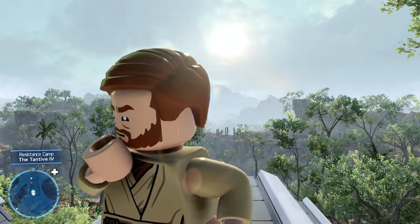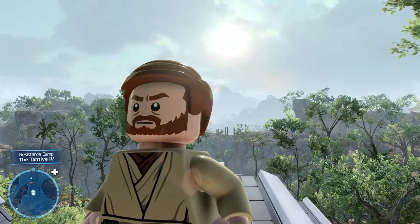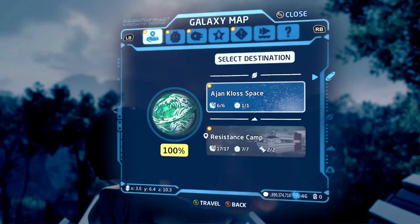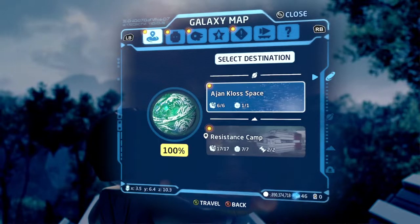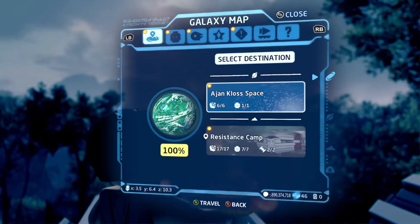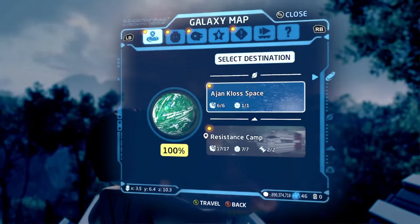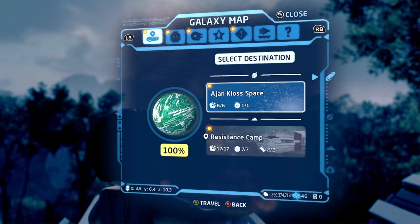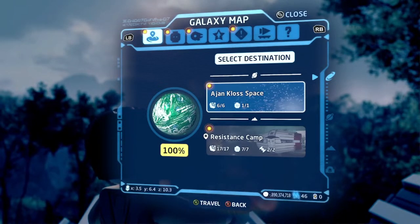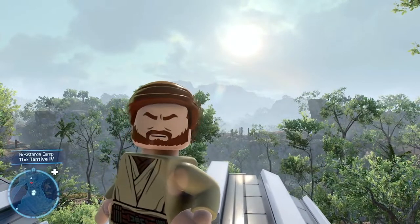And that is how to 100% Ajan Kloss — all the side missions, all the puzzles, all the trials, and the kyber brick comet in space are complete. We now have that beautiful 100% on Ajan Kloss. If there are any planets you want to see next — whether it's your favorite or one you're having trouble with — let me know in the comments. I'm doing these in alphabetical order but happy to do others earlier on request.